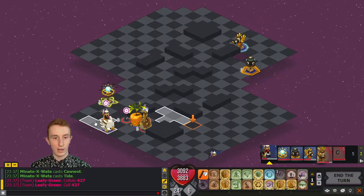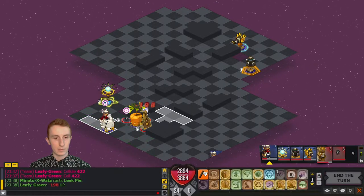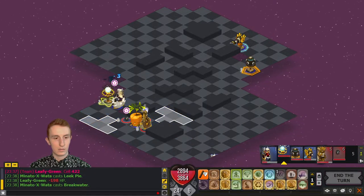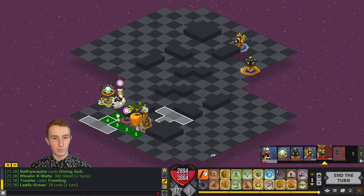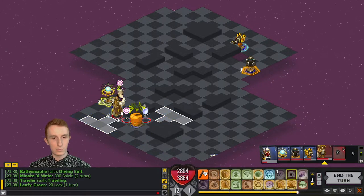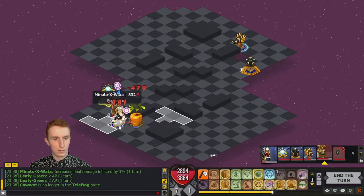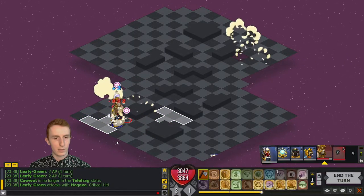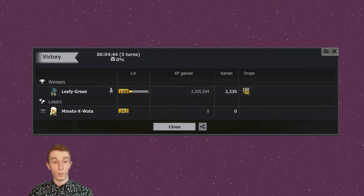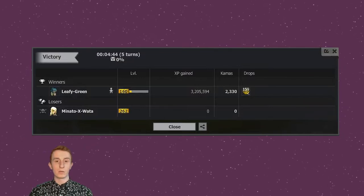He should have definitely gone this way, not this way — I guess he wants the Bathyscape. He's going to use Breakwater but I'm not melee, so Breakwater doesn't help you buddy. That was interesting — he misplayed there. Locking him was really the thing that won me it. He also just made some mistakes when he engaged — he shouldn't have engaged like that, he didn't have enough damage for it. On to the next fight.